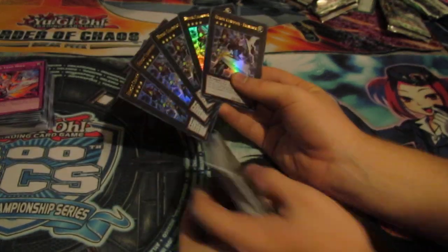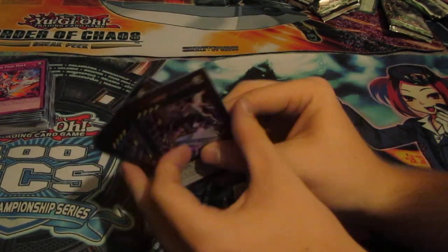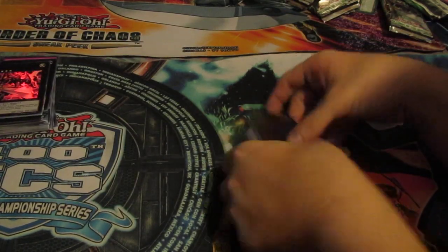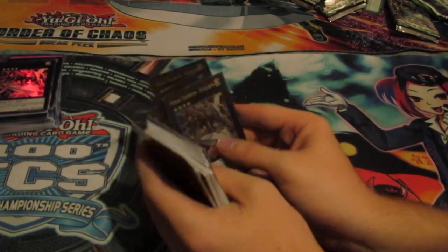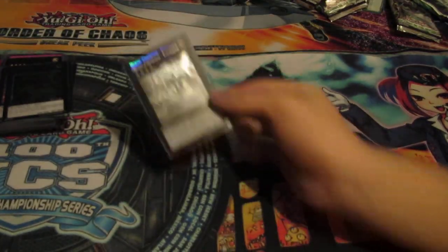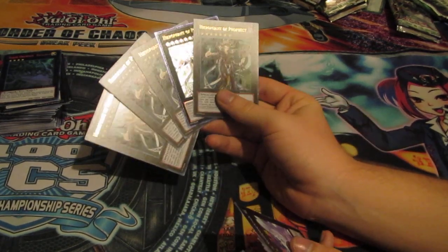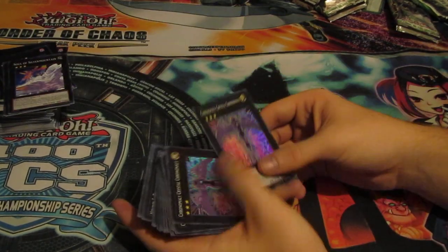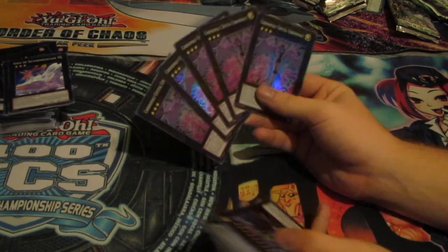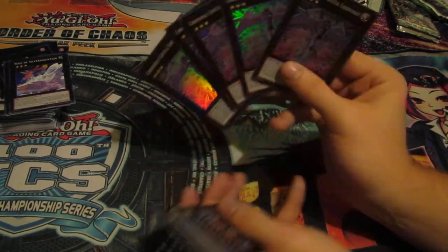Five ultra rare Heroic Champion Excaliburs — the person getting these probably doesn't want five, but he'll be even more pleased when he finds out there are also four ultimate rare Heroic Champion Excaliburs and one ghost rare Heroic Champion Excalibur. Five Hero Phantom of Prophecy, one ultimate and four ultra. Five Soul of the Silver Mountain. Five Chronomaly Crystal Chrononaut — something like that, just a weird card.